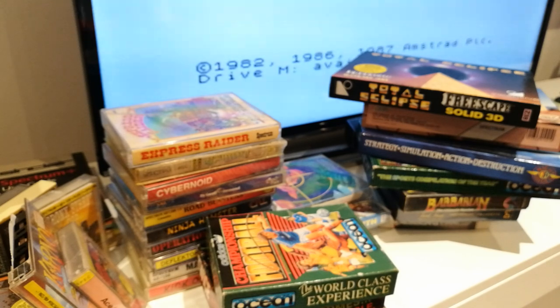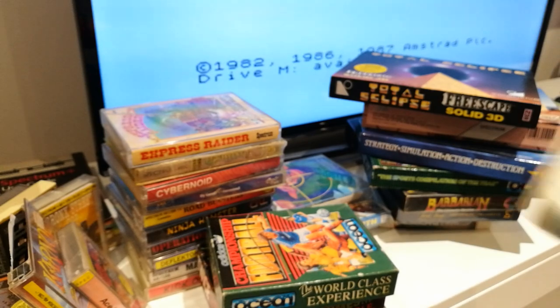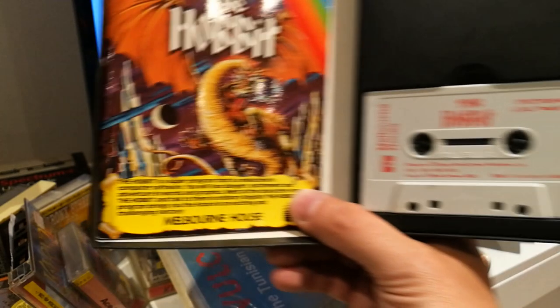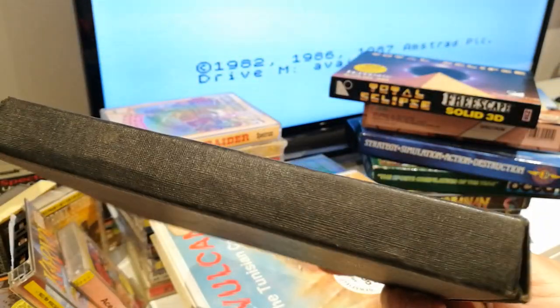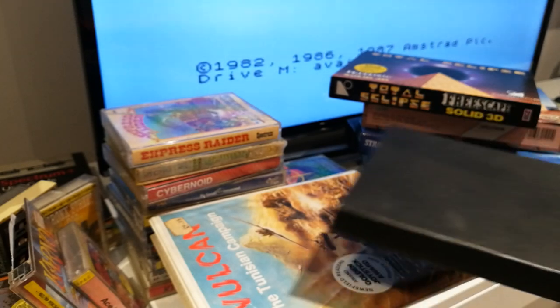And a big box of Vulcan: The Tunisian Campaign. No screenshots but a very nice manual — I'll probably spend about 18 weeks reading that to try and figure out what to do. And then finally — a game I very nearly bought a couple of weeks ago but didn't need to because it's in this box: The Hobbit. A bit of a weird one this — whenever I see it online it's exactly the same, the outside box is just a black box and everything's inside: the instructions. I don't know if there's an outer sleeve that's supposed to go on top. Yeah, this is a text adventure that I've never played. I played Lord of the Rings but never played The Hobbit.